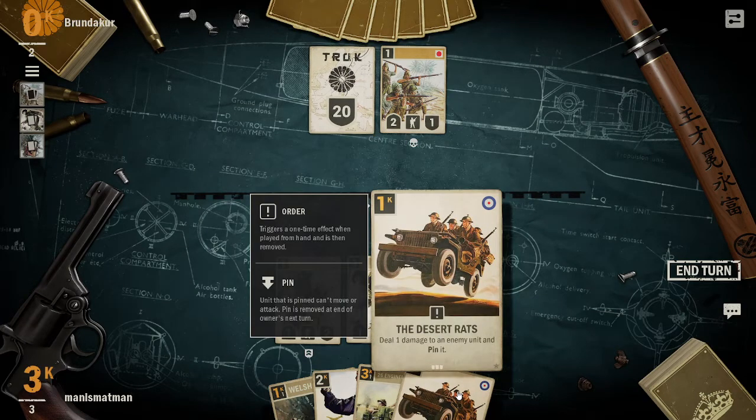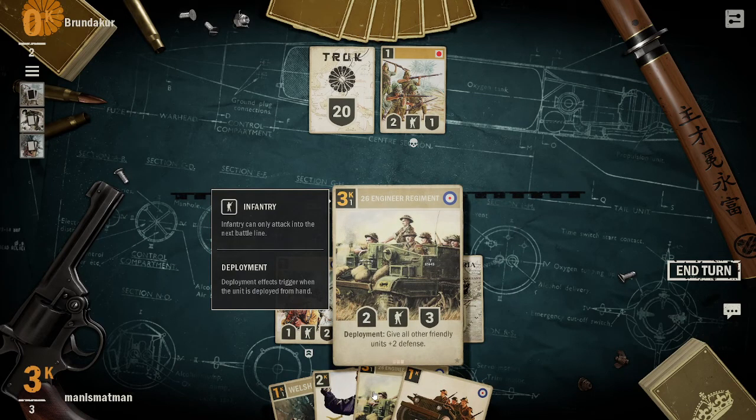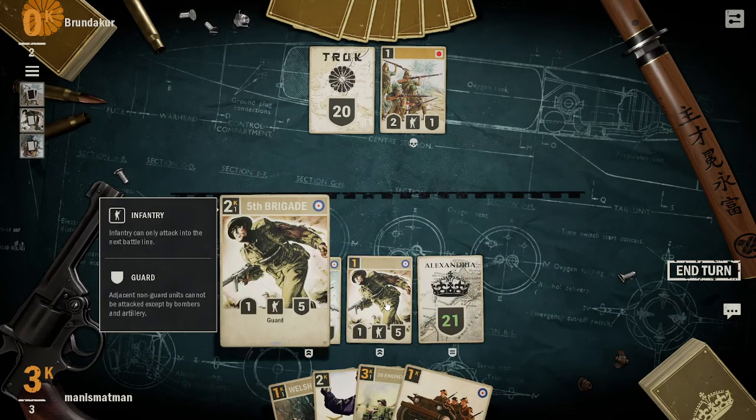Pin - a unit that is pinned can't move or attack, so it's essentially a stun. Deployment is like a debut effect - it gives all other friendly creatures plus defense.